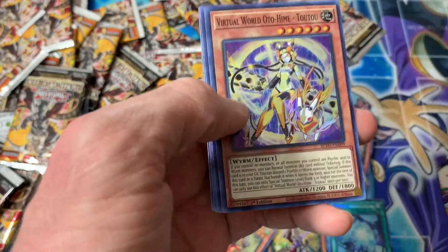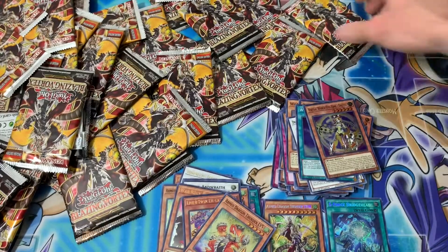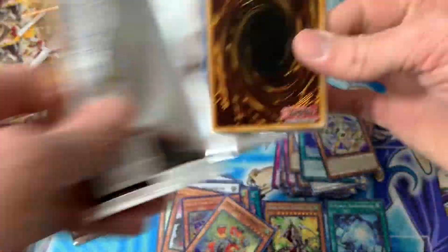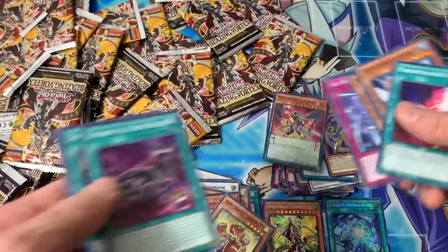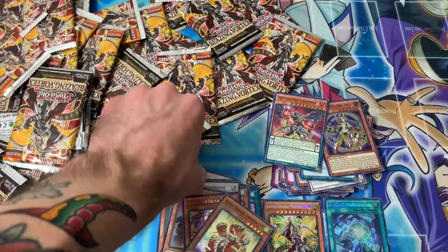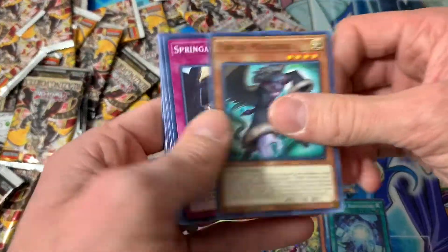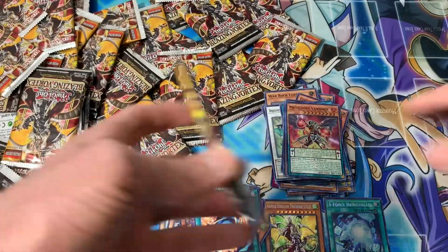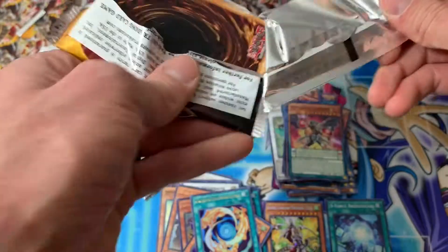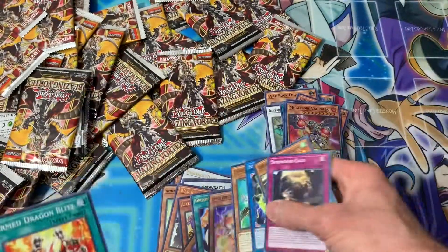Virtual World — two, two of those. That deck is insane. Come on! Metal Face Vanisher. We need secret rares — come on blisters, don't fail me. Crater Polymerization — really cool card, it's going to be pretty nuts in Fluffal and fusion decks in general, but really cool card. Hard Dragon under Level 3.